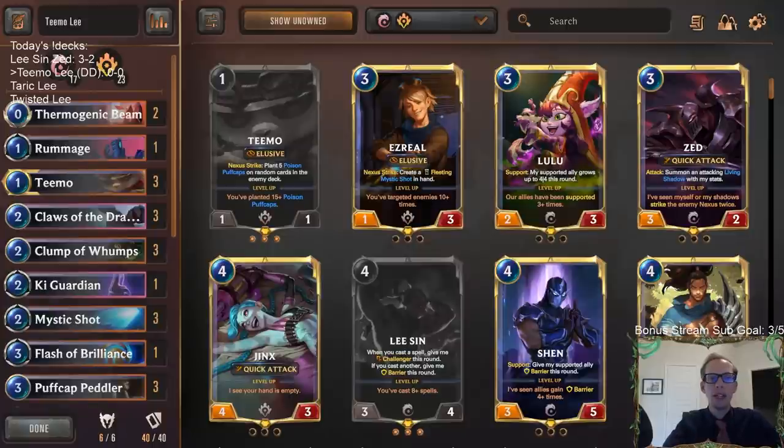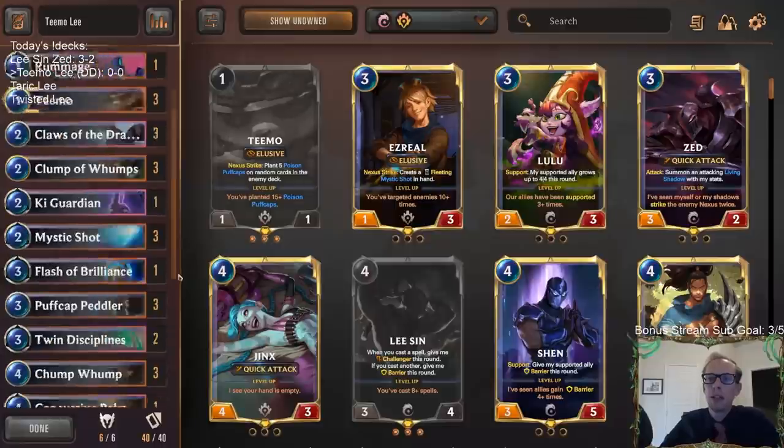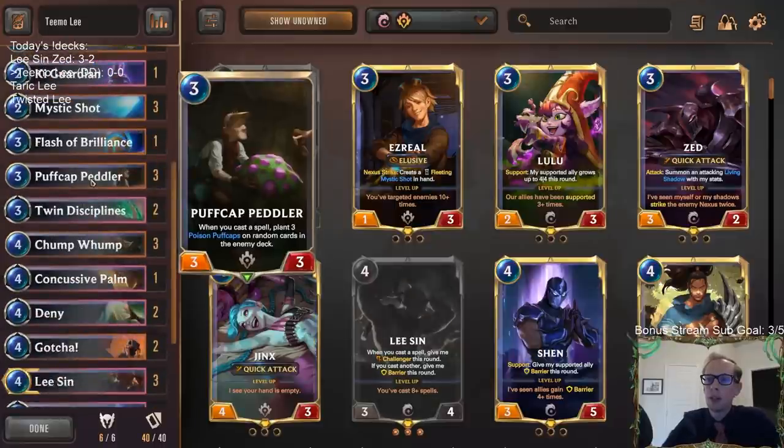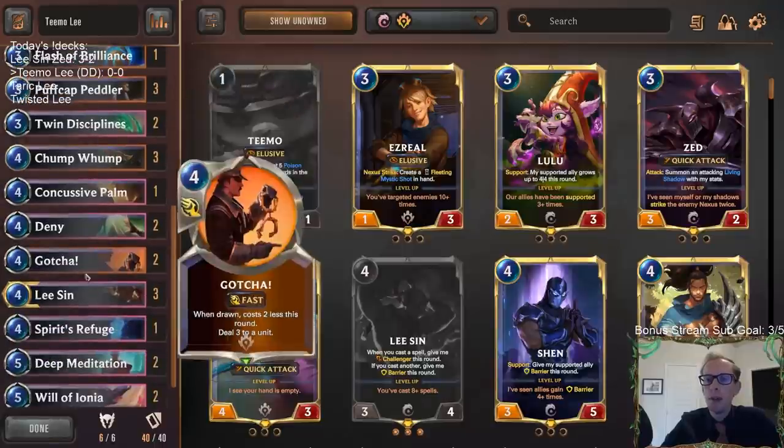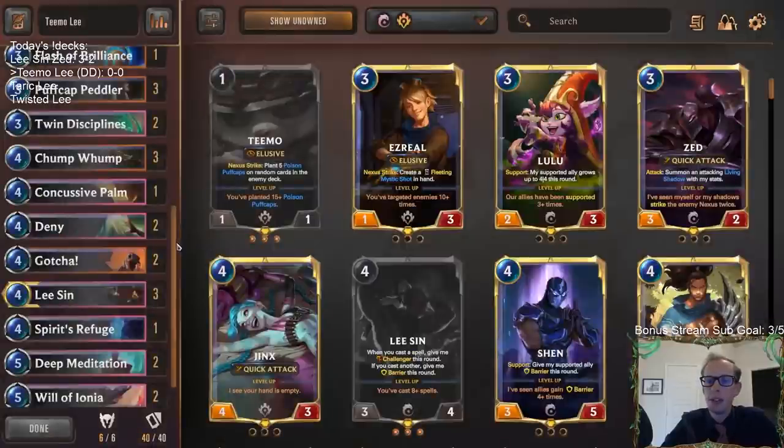Welcome everybody on Twitch chat and YouTube for some Teemo Lee Sin. We're combining Lee Sin with Piltover and Zaun, using puff caps with Teemo. The main payoff for playing a bunch of spells is Puff Cap Peddler — they get poison puff caps for each one. We want a lot of spells because that's how Lee Sin levels up and we need spells to enable Lee Sin as well.